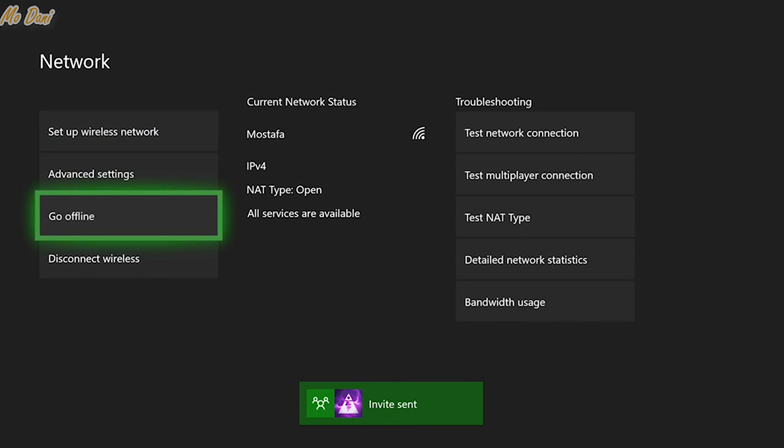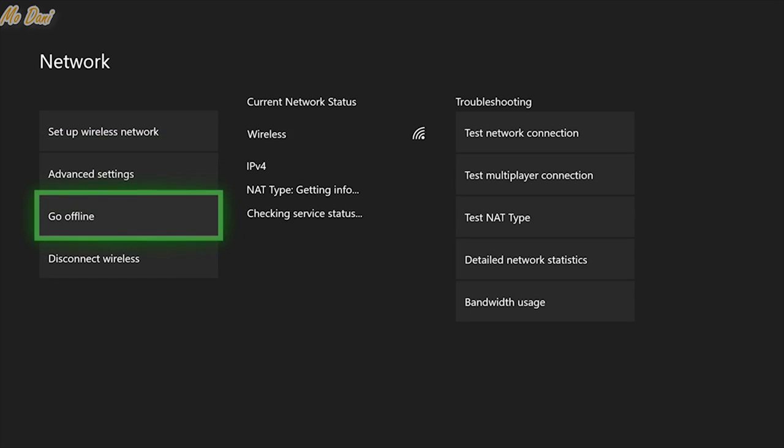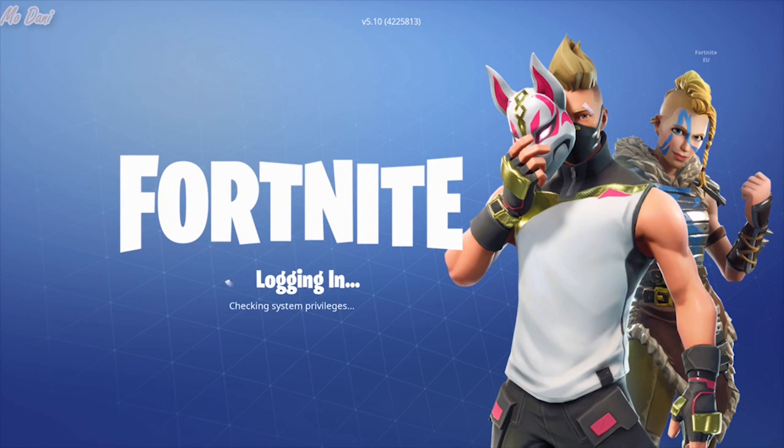After you are offline, press Go Online. Wait for your Xbox to fully connect to the internet, then go back to the game. Press X to retry and then press A to start the game.